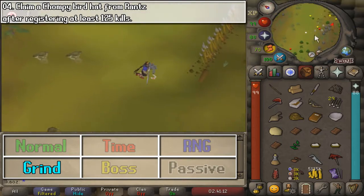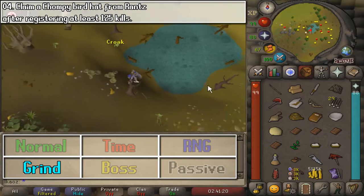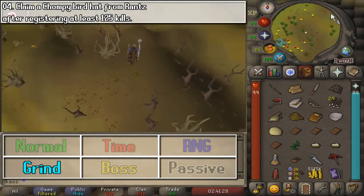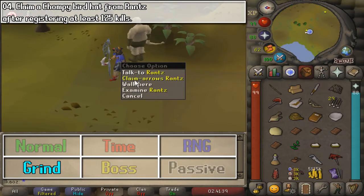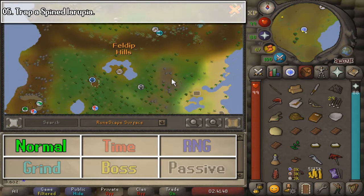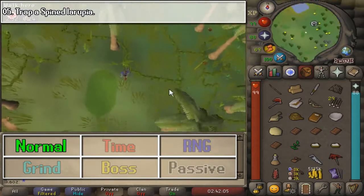Next, we are going to claim a Chompy Bird Hat from Rantz after 125 kills. This is the number of kills that you need, unlike the previous set of tasks. After 125 kills, ask for a Chompy Hat, wear it, and that's going to be pretty much it.